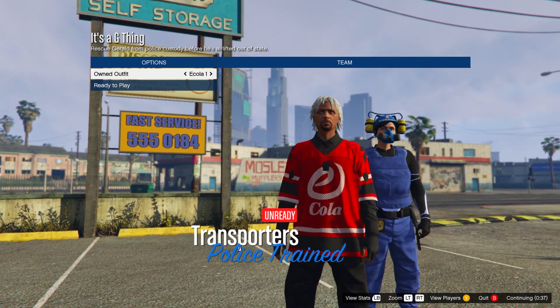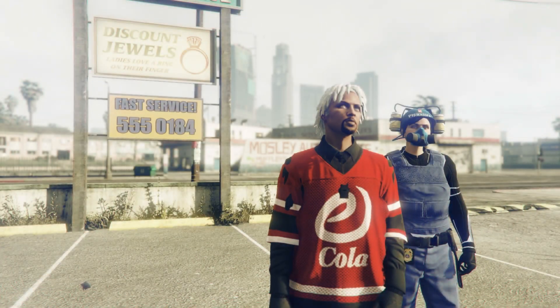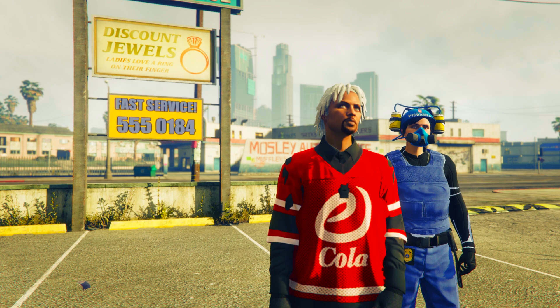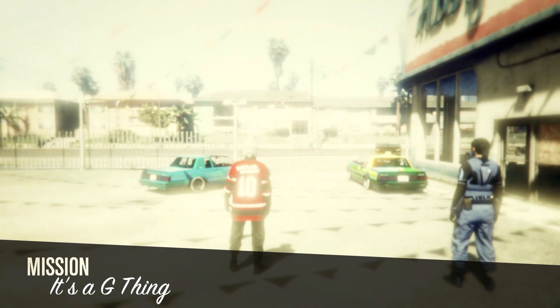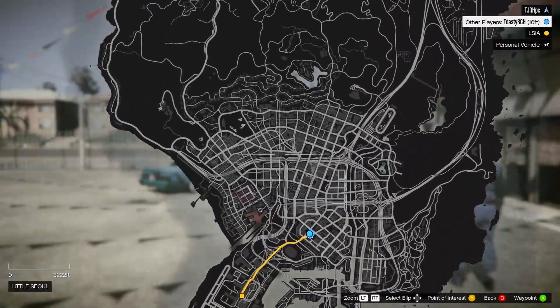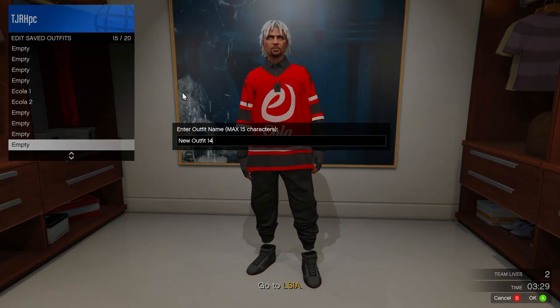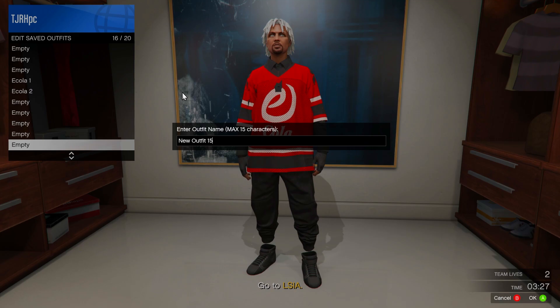In this menu, scroll two to the right and then ready up. From here, go to your apartment wardrobe and save this at the bottom — you can use any slot since this is the last one. Once saved, quit the job using your phone.